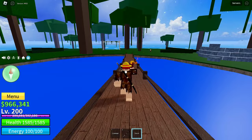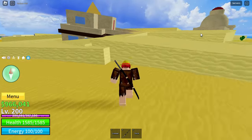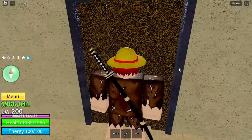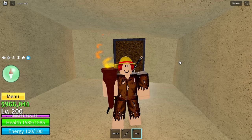You next want to go to Desert Island. Once you arrive, you want to go to this abandoned building and head downstairs. This door will be blocked, but don't worry — pull out your torch and burn the door down with the torch.